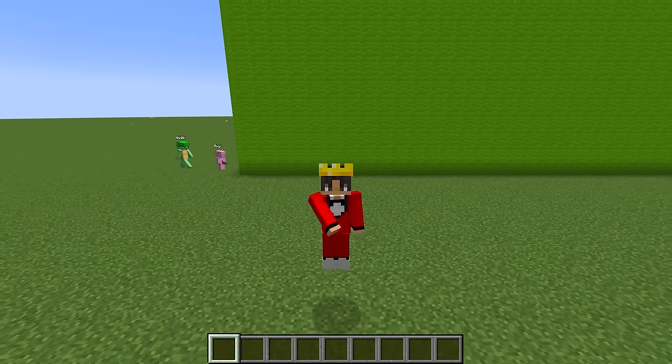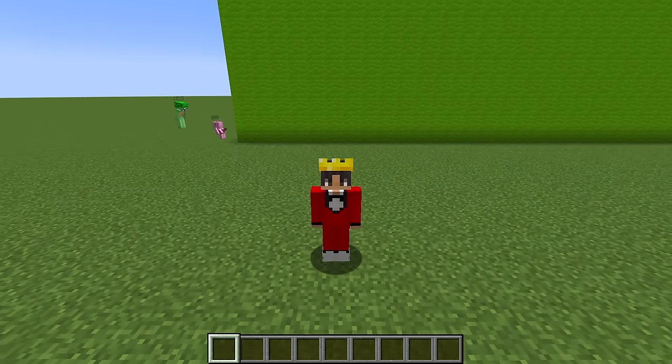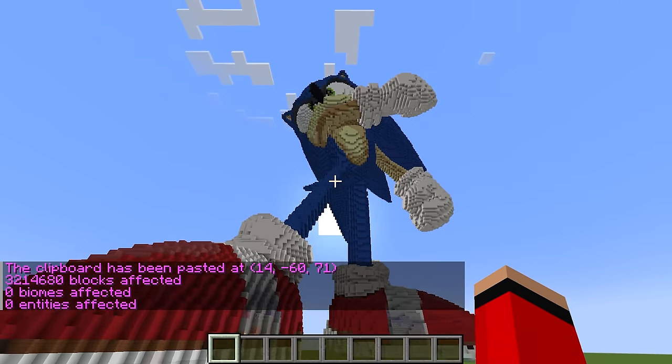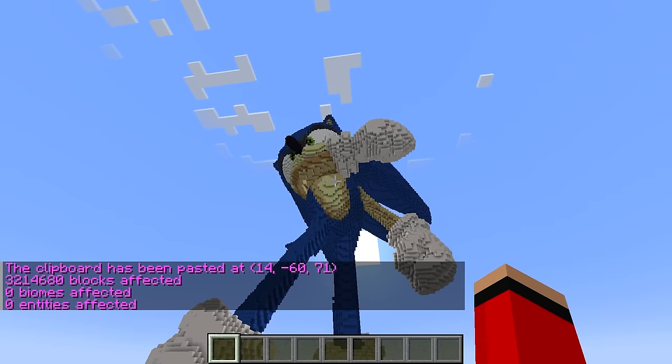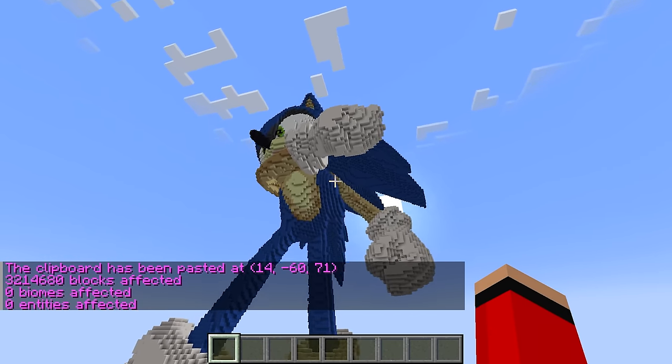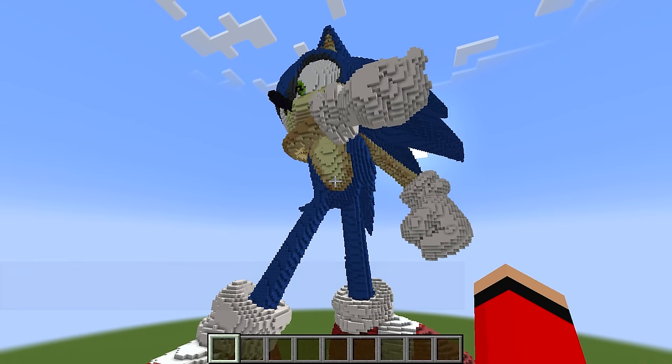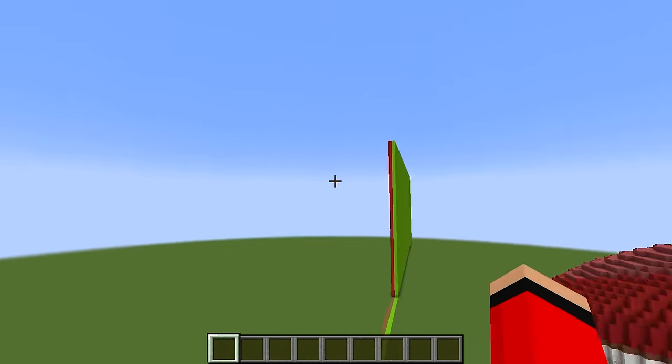Today I'm going to be doing a build challenge against my friends, except I'm going to be using this command to cheat. Check it out — a giant Sonic just spawned in. Oh my gosh, it looks so good, but I need to make it go away so my friends don't find out.